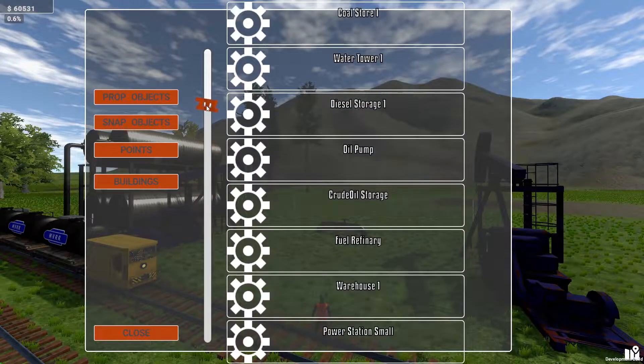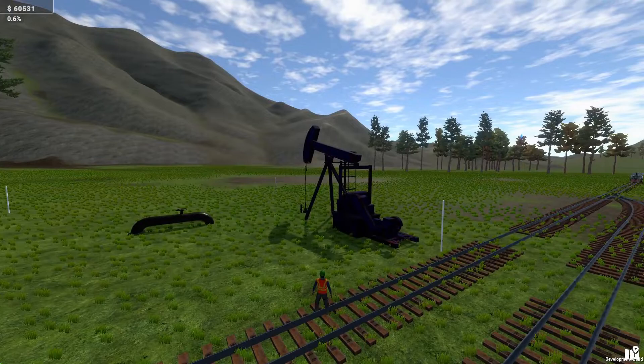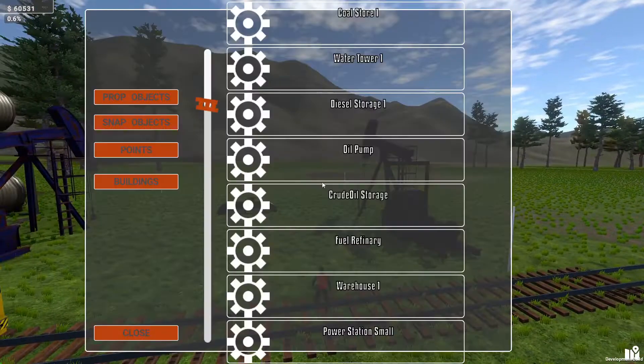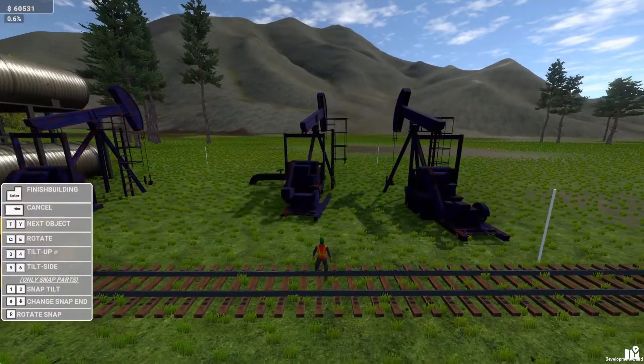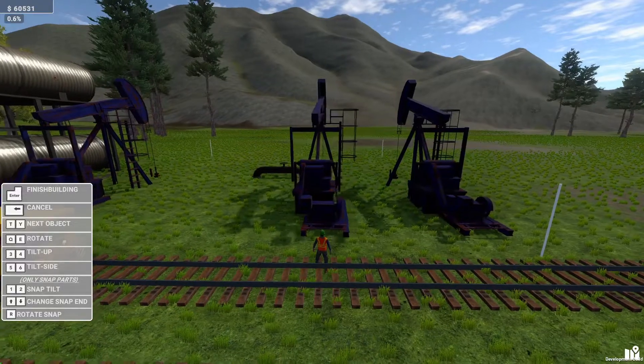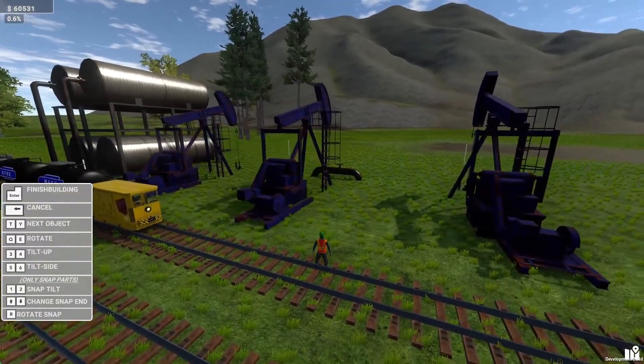The first thing you're probably going to want is an oil pump, which looks like that when you place it. It doesn't look like that straight away though. If you click on oil pump you get it and you can rotate it. Essentially you want to be placing it somewhere within those four white sticks.